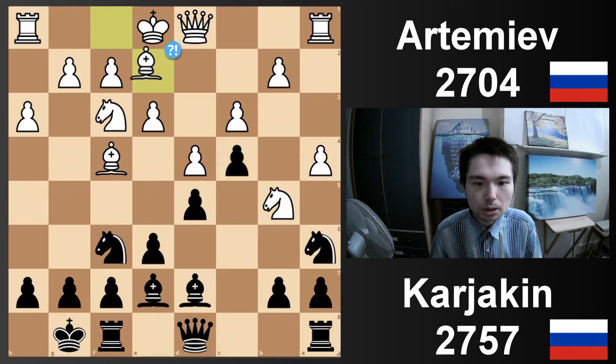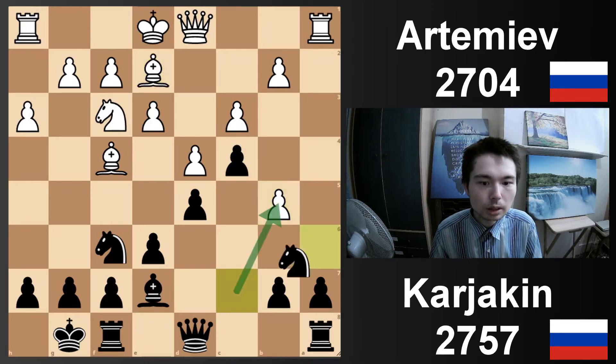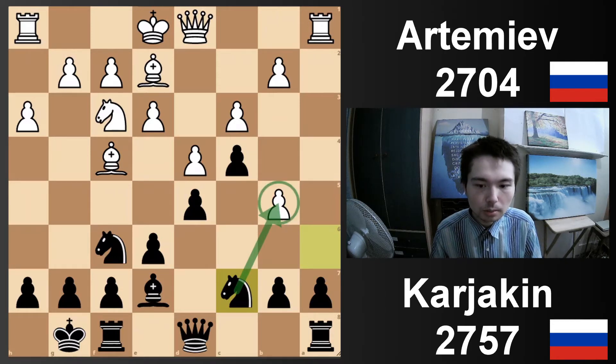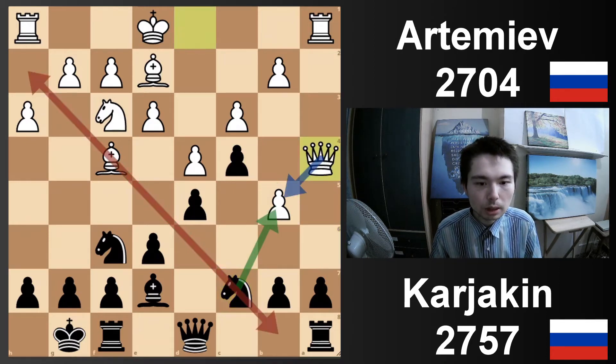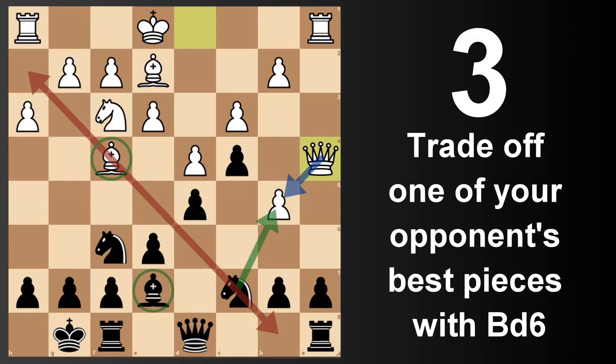Back to the game. Be2, take, take. Now Nc7 — this transition has worked out very well for black because this pawn is now a weakness. White can get rid of it, but then he's really getting rid of his own London bishop — doesn't want to do that. So Qa4 is played. Now bishop d6. Karyakin understands that this bishop is very strong, so when your opponent has a very strong piece, it's time to offer a trade. Bd6 — a fair trade.